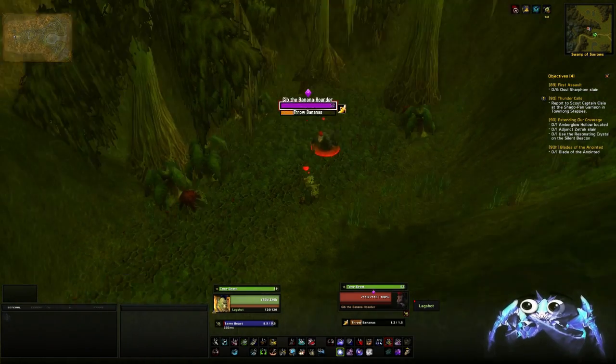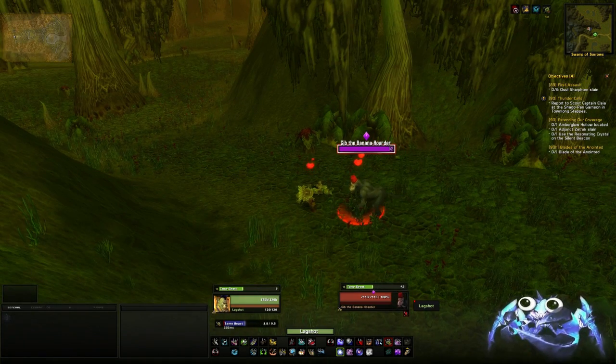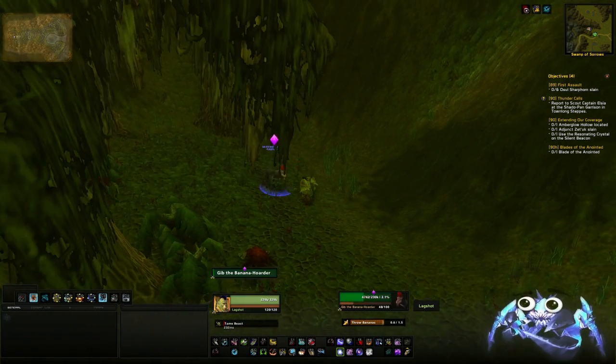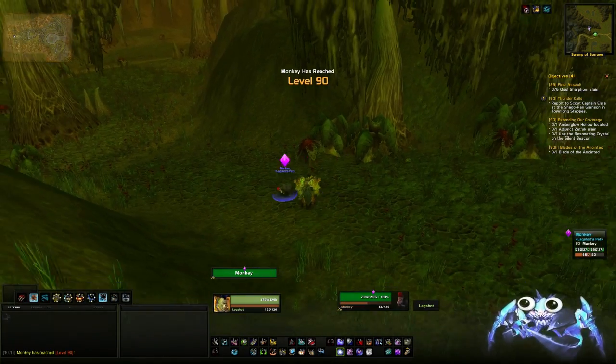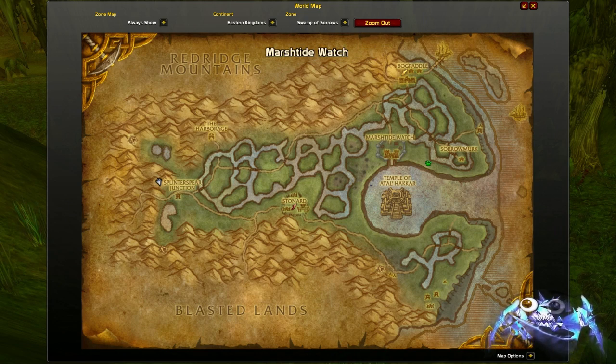He's around level 50-52, so anyone above 52 will be able to tame him. He's a rare as well, so keep that in mind. He's unique — he's the only one that you can tame that will have the hat, the little Fez. So there you go, a really cool and unique looking pet for your pet collection.